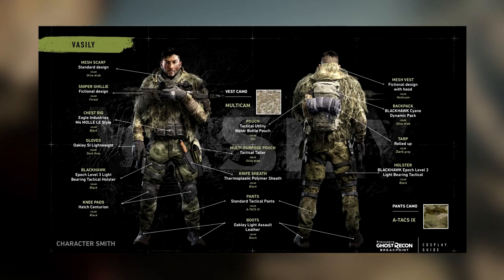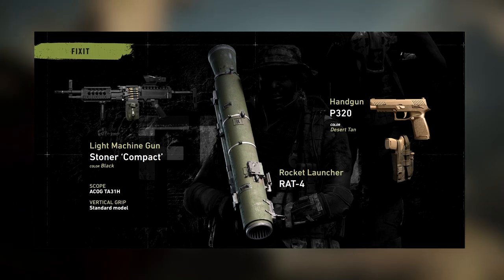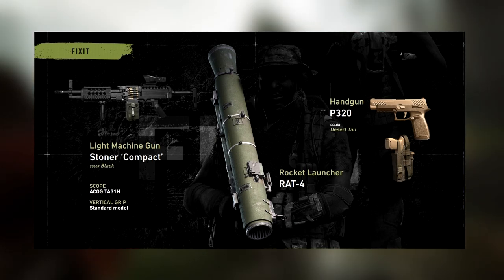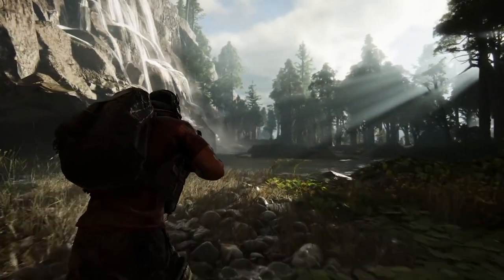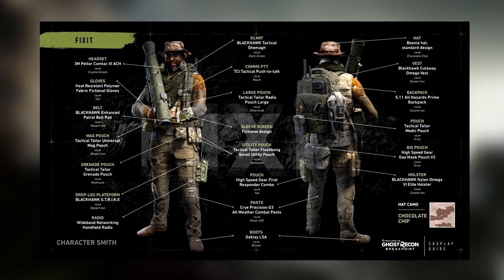Next up, which surprisingly is not the last one, is Fix-It. It shows him using a Stoner compact LMG with an ACOG scope and a standard model vertical grip. For his secondary weapon he has a RAT4 rocket launcher. Oddly enough it doesn't show a melee weapon for Fix-It, so I'll pull up the gear chart on screen now — which, from the looks of it, Fix-It has the most amount of detail I've seen yet.